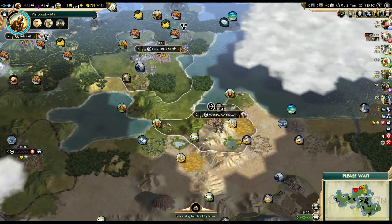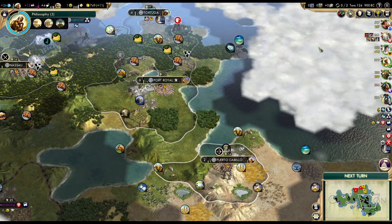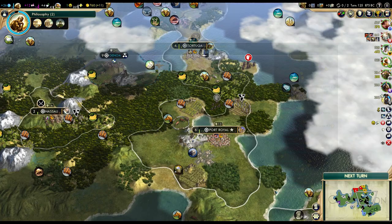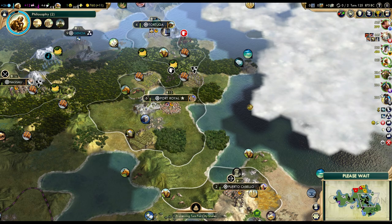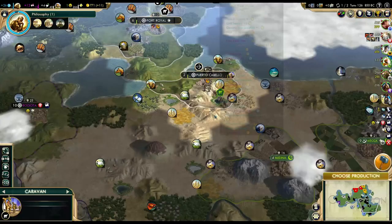We'll just have to work on our city development. I'm still a little bit unsure about that island, but we'll wait for sailing and check it out. If it's really good and this city is far enough, I'll settle it — I still wouldn't mind that wonder; it's not the best wonder but it's decent. Only six turns to get optics once we're done with philosophy. There's the caravan — we'll send it to Constantinople from Puerto Cabello.